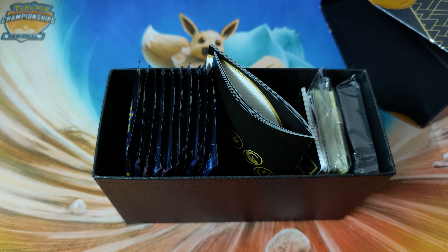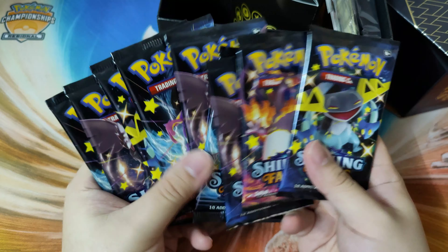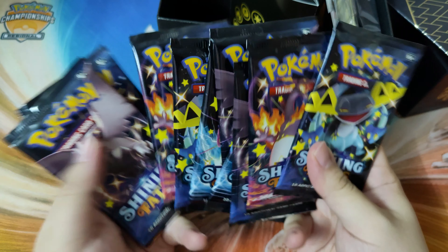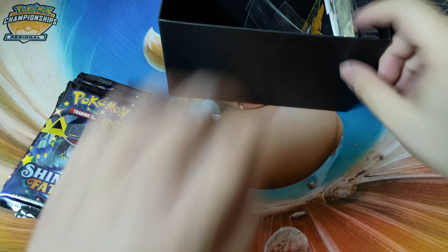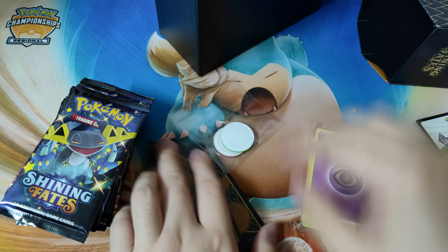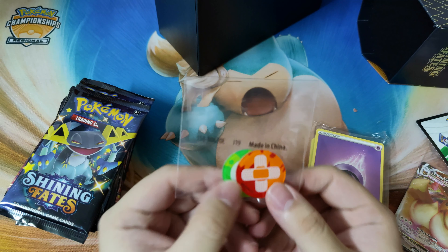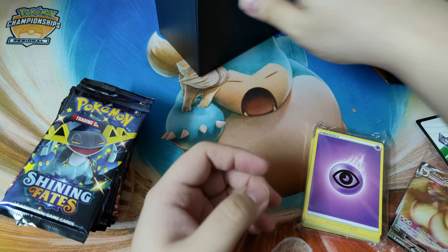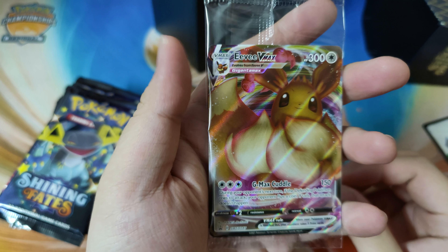Let's see what's inside again — I'm sure by now you all know. There's 10 packs, so many packs guys. As usual I love all these packs. Still can't believe I have stock of this set to be opened because it's really really hard to get. Alright, sleeves, dividers, poison and burn marker, energy.